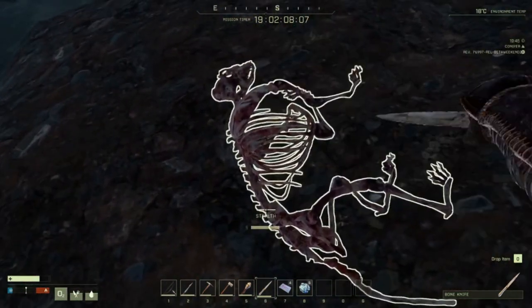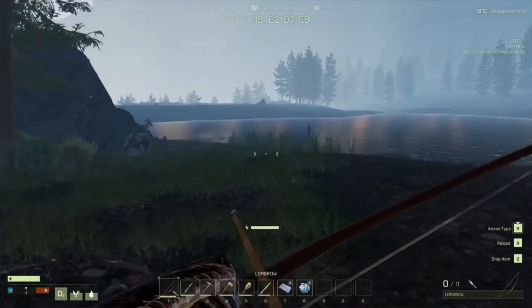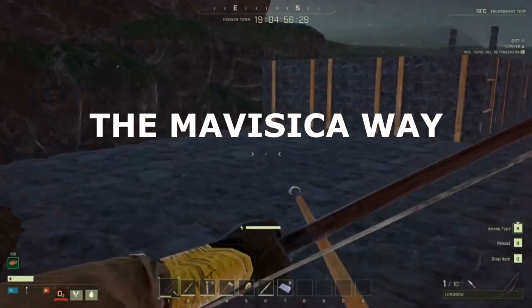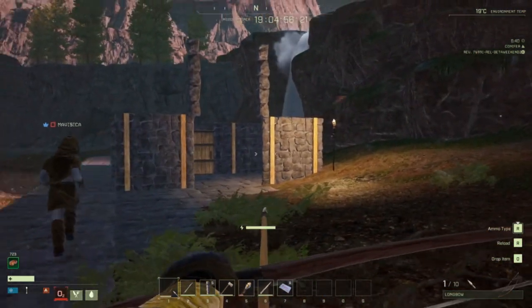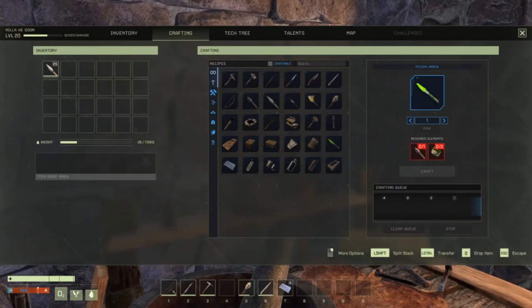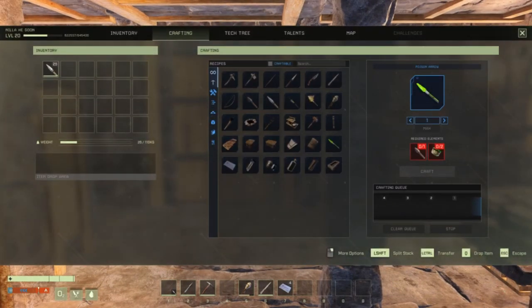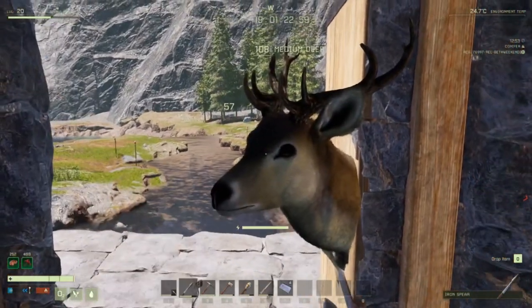Higher level animals are harder to kill and may require more damage. For deer, they are a low-threat animal unlikely to harm you, but here's how to do it the Mavisika way: build a bridge across a narrow stream of water, at least two tiles wide. Build your base on one tile but leave one entire lane free for deer to cross. On the side where you're building, place a door on one of the walls running the same direction as the bridge, then open that door so it blocks the free lane. Any deer that attempts to cross will walk into your door and stay glitched with its head poking through, giving you a free and easy kill. Deer are found in abundance around waterways.